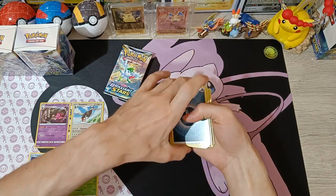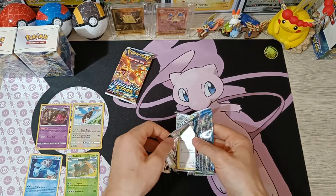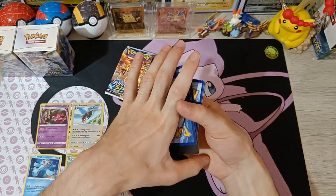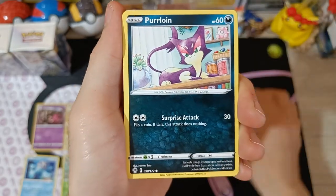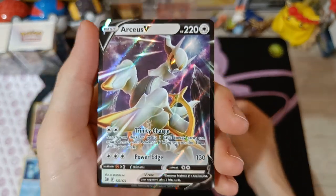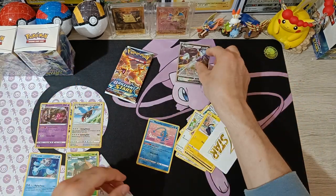On to the third pack. We also got a V-Star Marker in here. The cards are: Piplup, Chimecho, Starly, Spiritomb, Purrloin, Milcery, Shinx, V-Star Marker, reverse rare Manafee — and we got something: Arceus V! Unfortunately I already have this one, but I'll take it. It's a little off-center. That's our first pull so far.